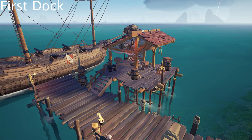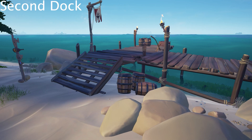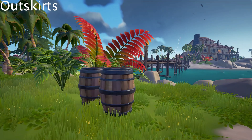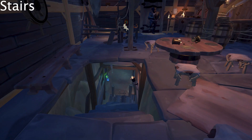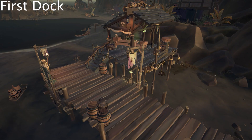On Golden Sands Outpost, the first dock has 6 barrels and 3 crates, the town has 5 barrels, the second dock has 6 barrels and 1 crate, the tavern has 11 barrels and 1 crate, the outskirts of the island have 5 barrels, the third dock has 9 barrels and 3 crates, and the pirate legend stairway has 2 barrels — making the total 44 barrels and 8 crates.